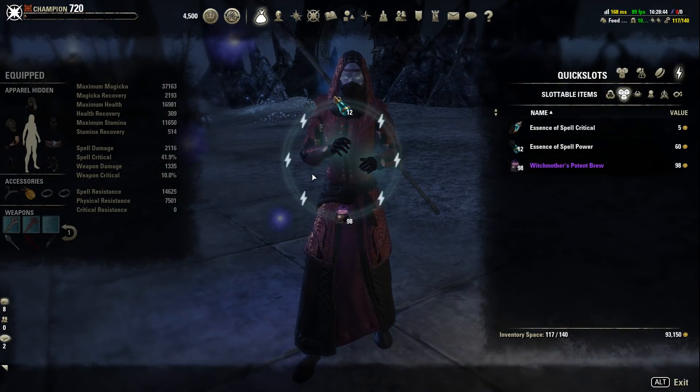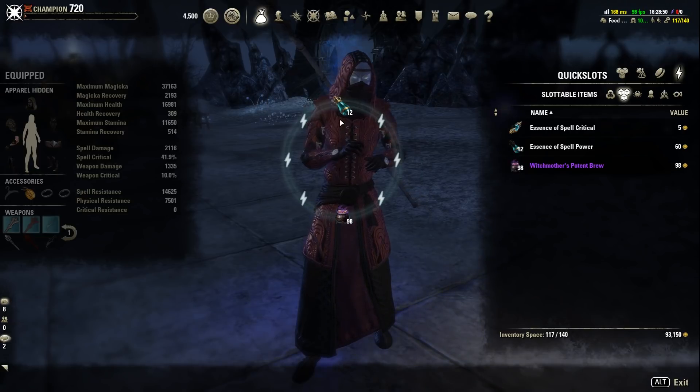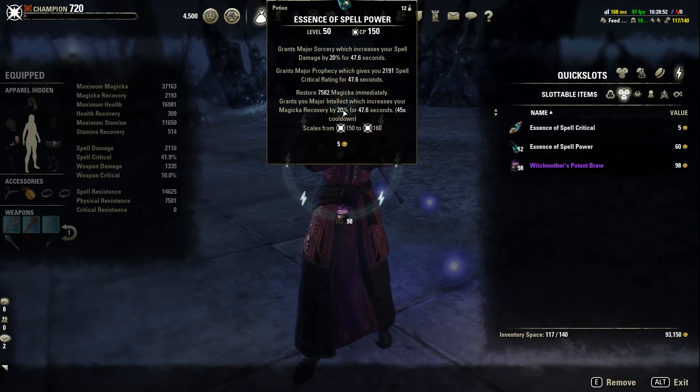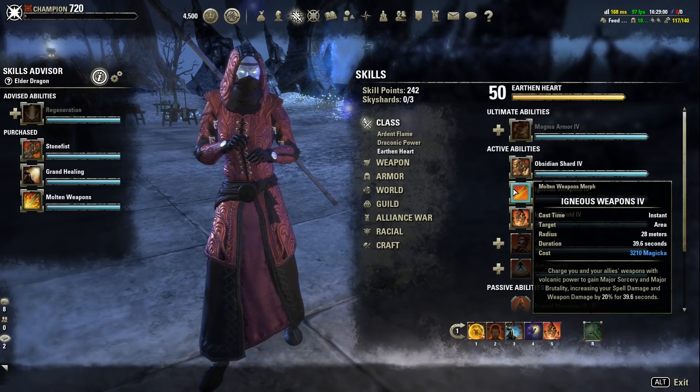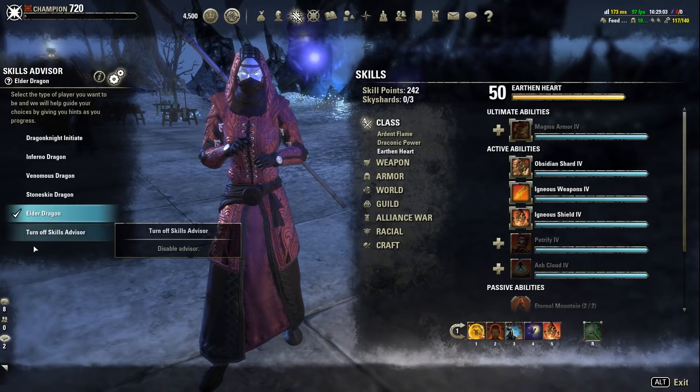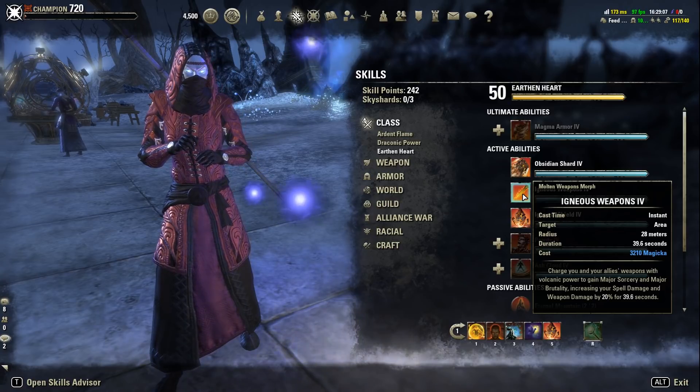Witch Mother's Potent Brew is our drink — it gives us more Magicka Recovery, Health, and Max Magicka. For potions, we use Spell Power Pots. If you don't want to run those, you could run normal ones, but then you need to make sure to use Igneous Weapons to make up for the spell damage buff.